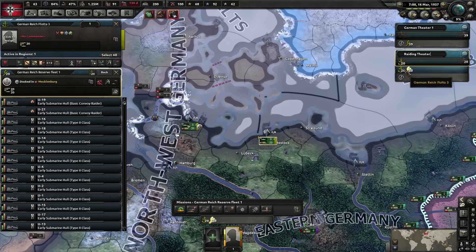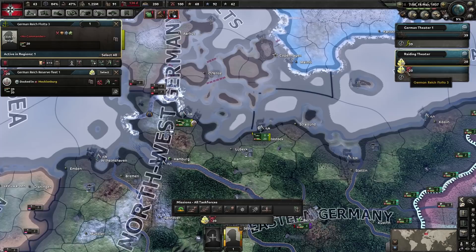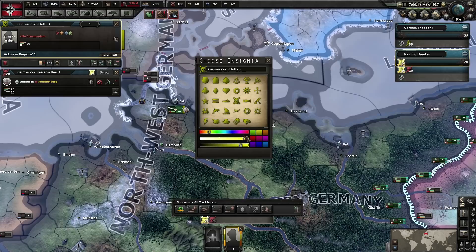I'm going to right-click, select the fleet, right-click on 'new theatre', and call this the raiding theatre. To make it easy to see, we're going to change the icon of this fleet — the specific task force icon — to skull and crossbones in red. We can also click on the fleet icon itself and give it a white skull and crossbones.